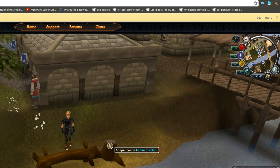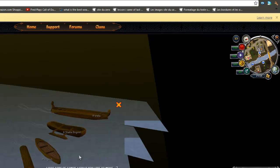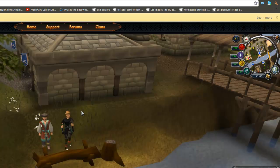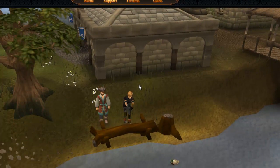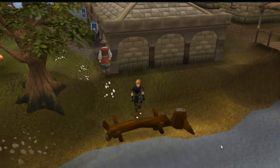You come here and you just click on this log — the canoe station — and then you shape it into anything that you want. You need a hatchet, but I've got one in my tool belt.